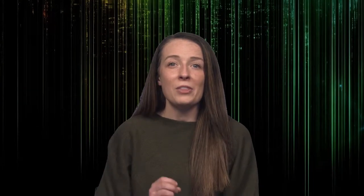Moving around these AR spaces meant physically moving your body. As we saw in the previous videos, to zoom in on buildings, players would physically move their body closer to the world. To see a different side of a building, players needed to walk around to the other side. And to avoid death by skeleton in an adventure, they would need to dodge arrows being shot at them while simultaneously trying to kill them. Finally, my third goal was to understand what external factors contributed to the player experience in an outdoor setting, such as how outdoor conditions like weather impacted the player experience.